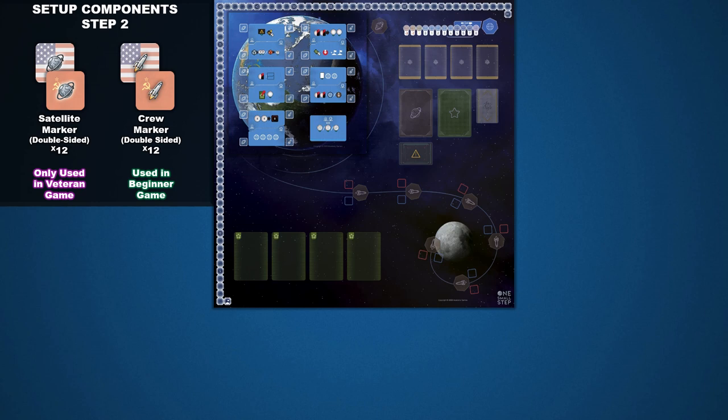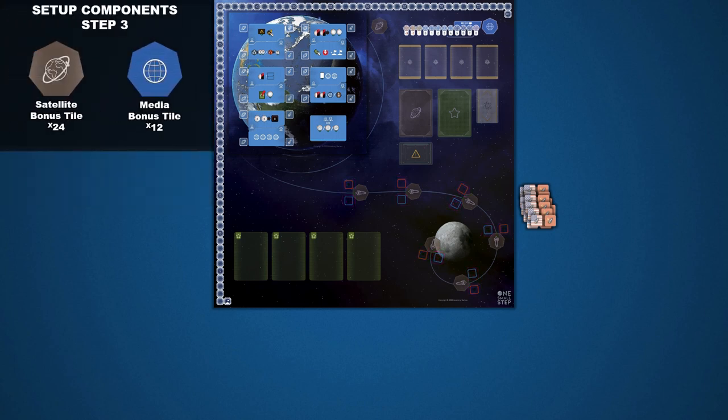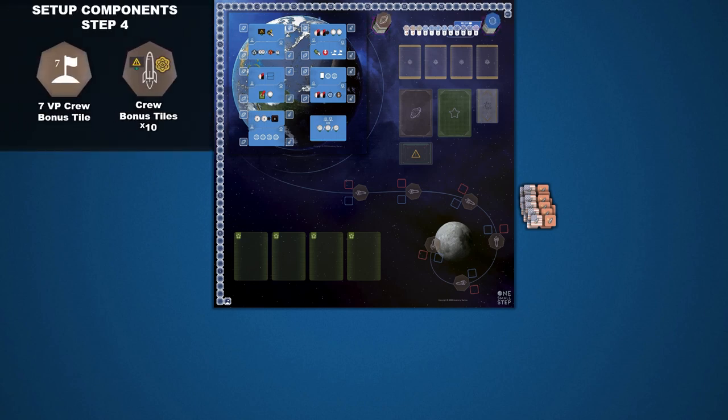In Step 2, place the crew markers in a pile beside the game board. When a player successfully completes a crewed mission, these markers are used to track progress on the moon path. In Step 3, separately shuffle the brown satellite bonus tiles and the blue media bonus tiles, then place them face down in stacks on their symbols at the top of the game board. For Step 4, place the 7 victory point crew bonus tile on the last space of the moon path. Shuffle the rest of the crew bonus tiles and place one face down on each of the 5 remaining moon path spaces.